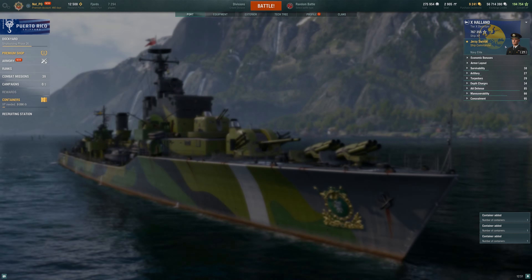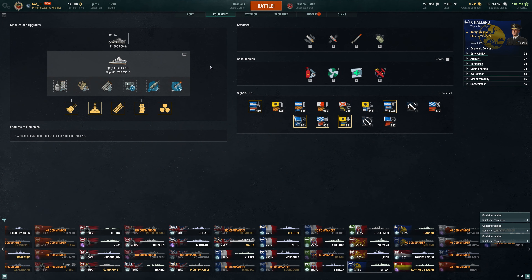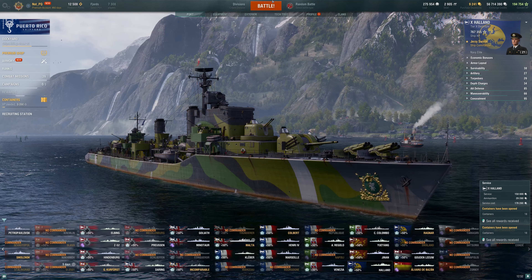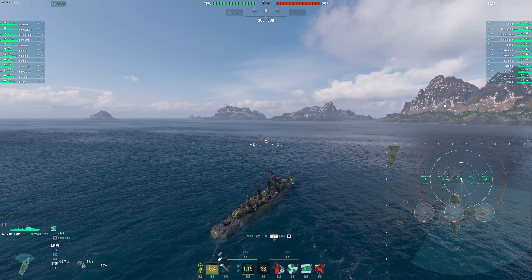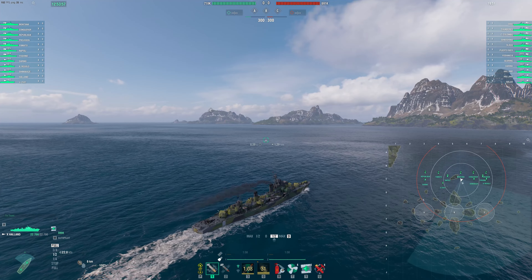Pretty good start to the game. We've basically secured control of this flank and now we can just kind of farm out their battleships. But maybe there's something more productive I could be doing. I'm going to use one of my heals — I don't really want to stay at lower health than I have to be. I think I might try to just support my team in the middle. I don't really want to do this spawn flank — that tends to be pretty useless for your team, especially in a carrier game where the carrier is doing a lot of spotting anyway.